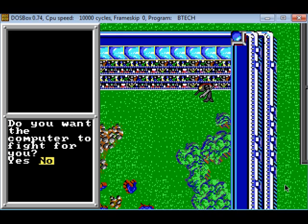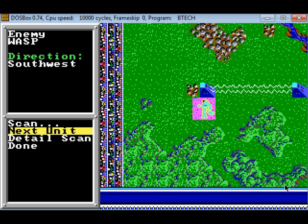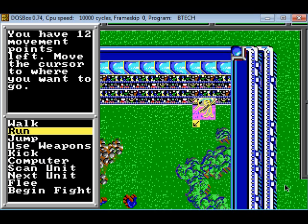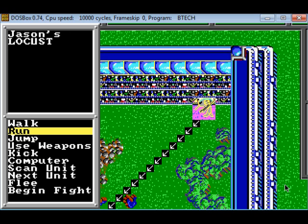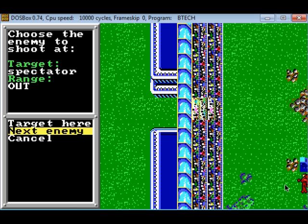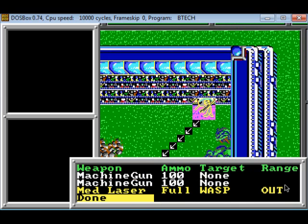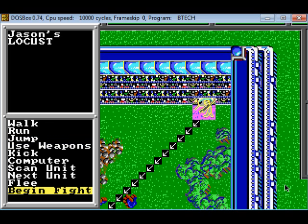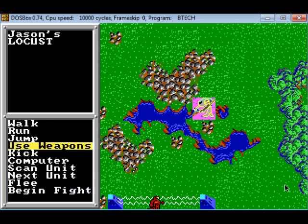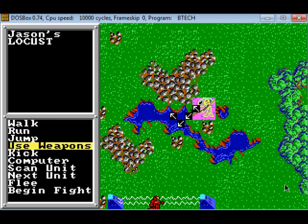Looks like I'm in a Locust. That's not too bad — it's got more armor than a Stinger or a Wasp. What am I up against? A Wasp! It's got one of those fences between me and it. I can run 12, so I can move further and have better odds of hitting. I'm not going to target with machine guns because it might throw off the order. Move as many squares as possible to increase his difficulty in hitting me.